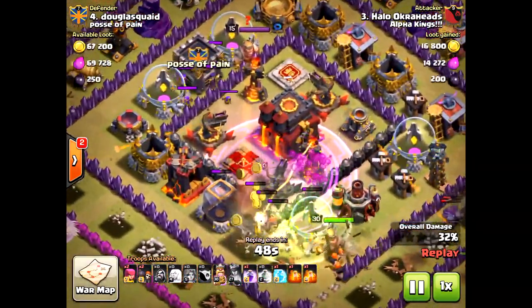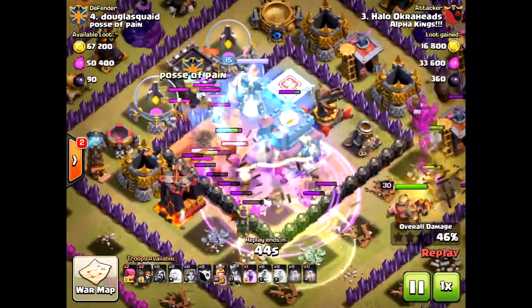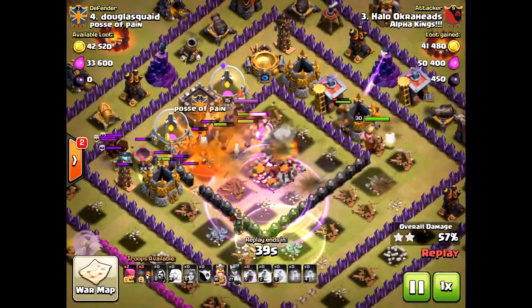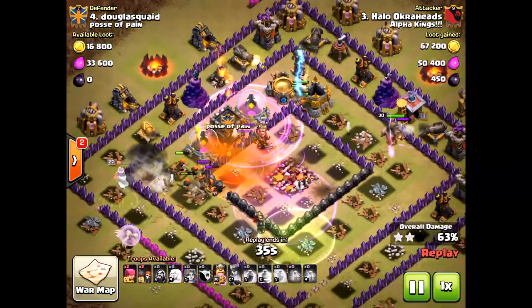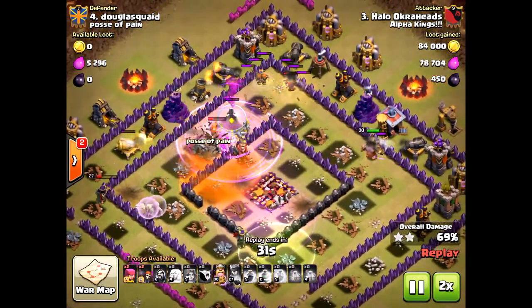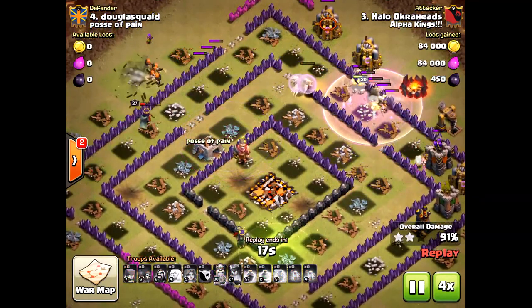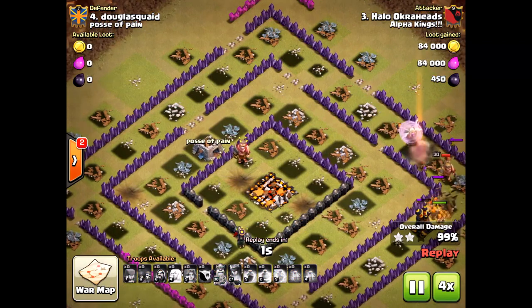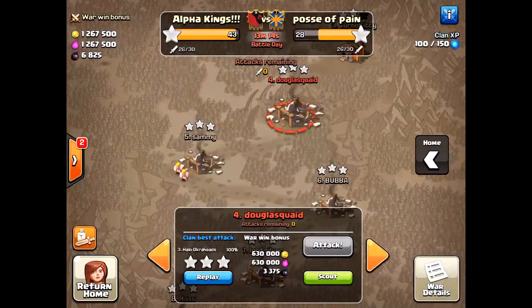Once the Clan Castle troops came out, the Valkyries came back and destroyed the Inferno Towers. The Freeze spell was dropped on the opposite end — you always want Freeze on the Inferno Tower opposite where you entered, because Valkyries move so quickly and destroy units fast. This was a three-star attack with tons of Valkyries left. If I had failed on the funnel it would have been bad news. Thanks for watching, please subscribe, and I'll see you next time!